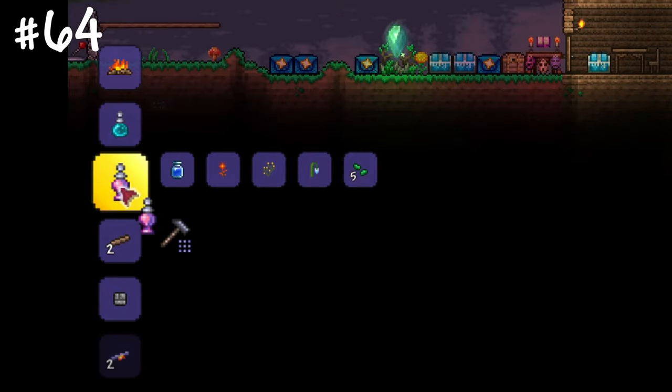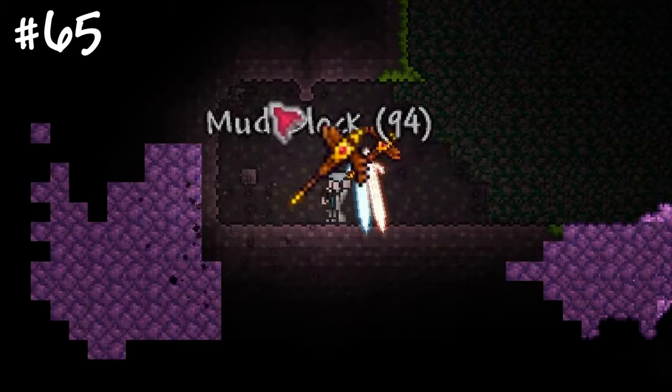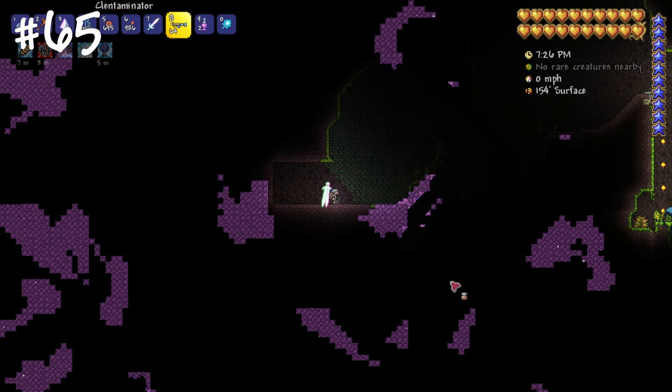Craft a biome sight potion to reveal evil biomes — this might help you a lot if you're planning to purify the world. To prevent evil biomes from spreading naturally, you can leave a gap with a tunnel; I prefer at least 5 or 6 blocks gap to accentuate the borders.